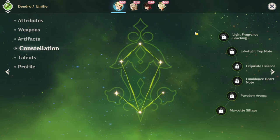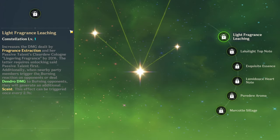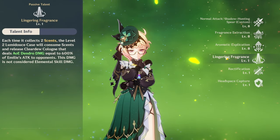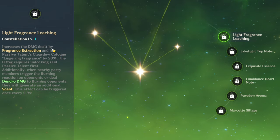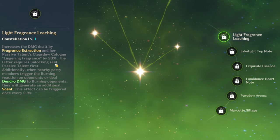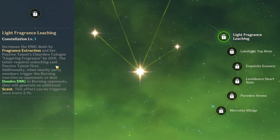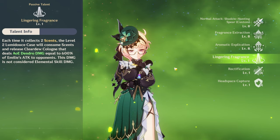As for constellations — I am going blind here, so we're going to see what these are, but I'm pretty sure these are pretty broken. Constellation 1 increases the damage dealt by fragrance extraction and her passive talent's Clear Dew Cologne and Lingering Fragrance by 20%. Additionally, when nearby party members trigger the burning reaction on opponents or deal dendro damage to burning opponents, they will generate an additional scent. This effect can be triggered once every 2.9 seconds — so this is pretty good too, meaning you're just going to be stacking scents a lot.